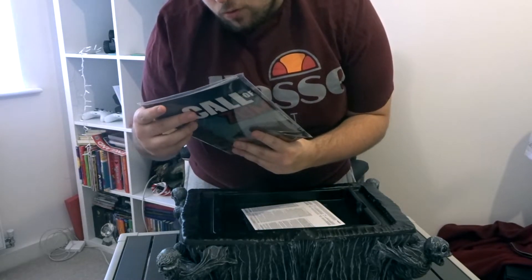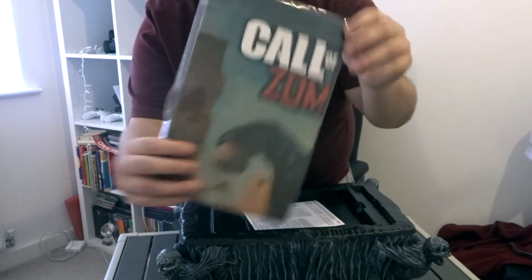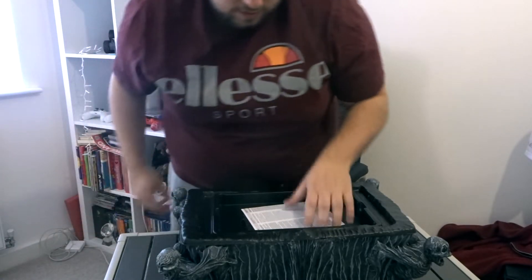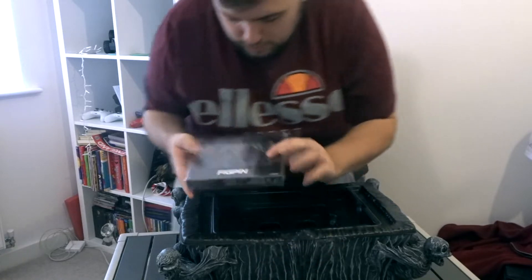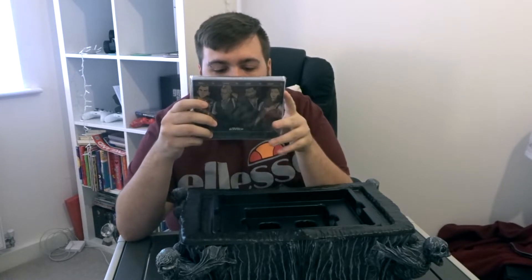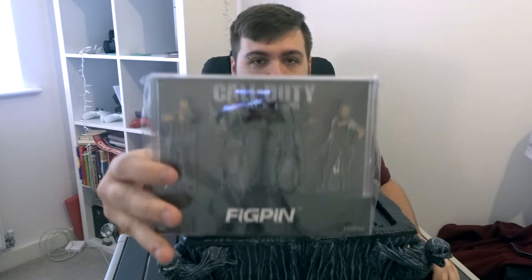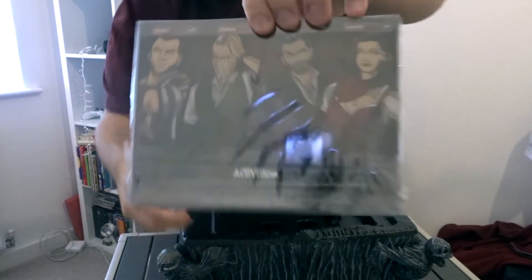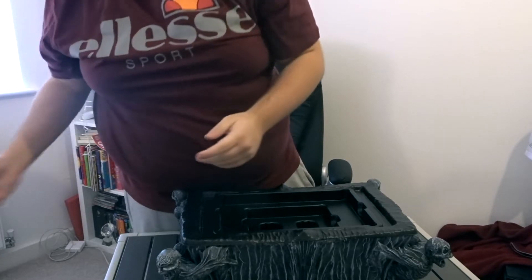We get an official Call of Duty comic about zombies — I'm not going to open that, I'm going to keep it nice and safe just because this stuff is very collectible in the future. And we've got this little bad boy — Stanton, Bruno, Diego, and Scarlet fig pin characters for zombies. It's got some cool artwork on the back. I quite like that — I'm not going to unpack that either, keeping things as collectible as possible.